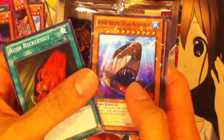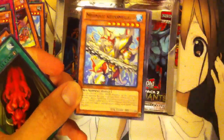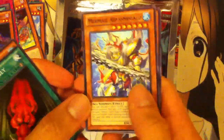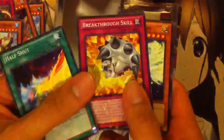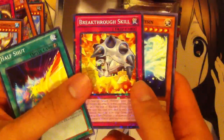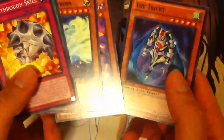And here we have Rush Recklessly, Hyper Ancient Shark, Megalodon — there we go — Mermail Abyss Megalo! So this is pretty much an awesome box. We've got one of each of the good cards so far, so I'm not complaining, very sweet. And last pack on the left side — I think it was a good idea to start on the left side. Half shut, another Breakthrough Skill — and it's Mosaic Rare, so very sweet. Kyoko and a Tricky, so two Breakthrough Skills, very nice.